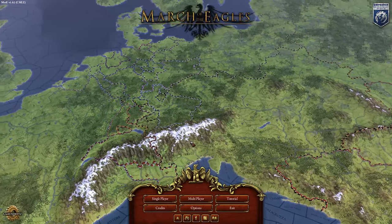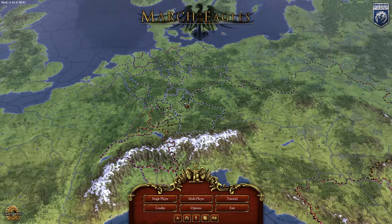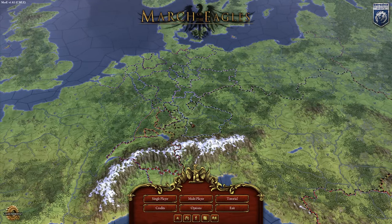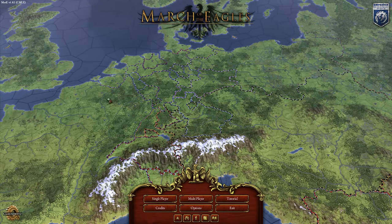We'll run it now in full HD. This is the engine basically from Crusader Kings 2 — the Clausewitz engine — which is some sort of improved Huy engine or whatever.